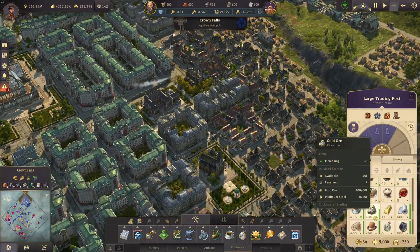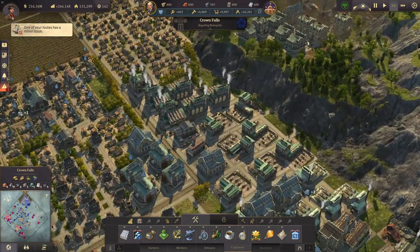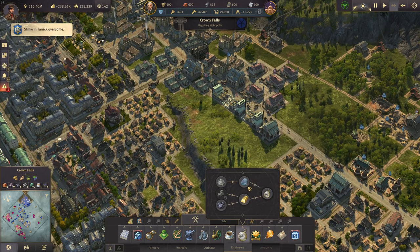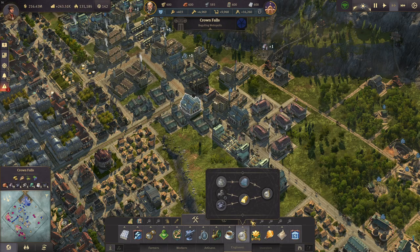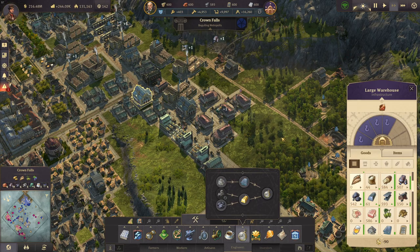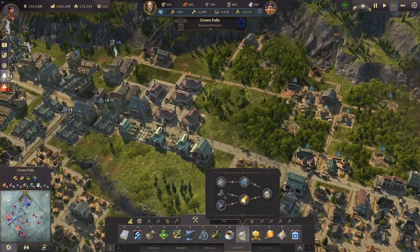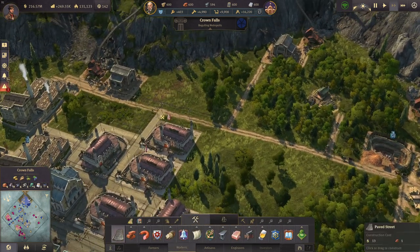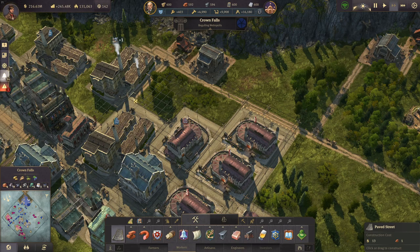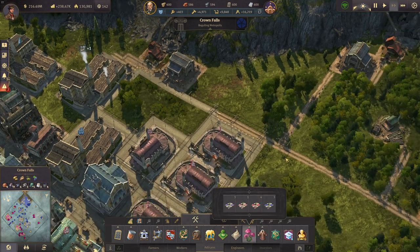In Elsa Rao we had a huge surplus of gold that I'm going to transport over to Crown Falls, and what we can do is set up the pocket watches production chain using glass and gold. We have coal on this island, so I'm going to add another production chain here in the factory district. First I want to have some paved streets around this area - they're really powerful for speeding things up.